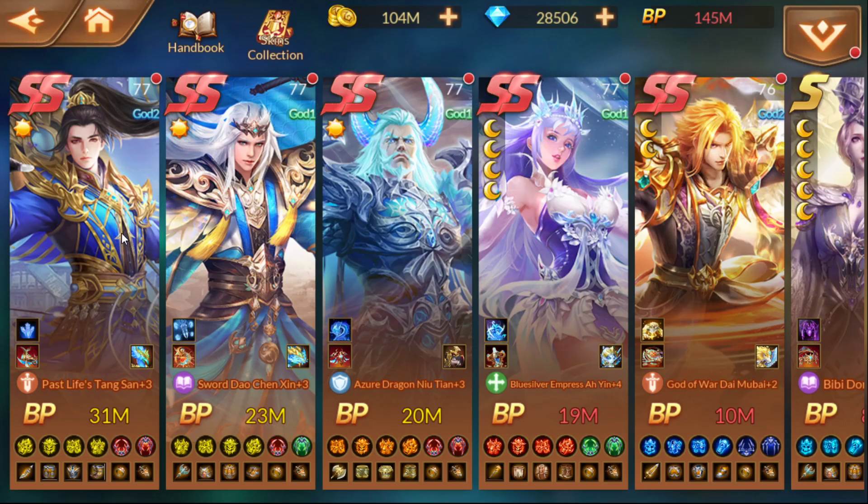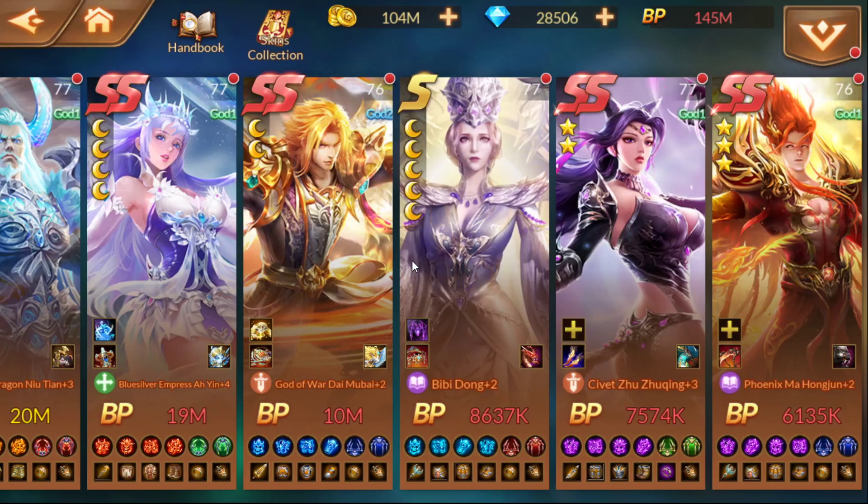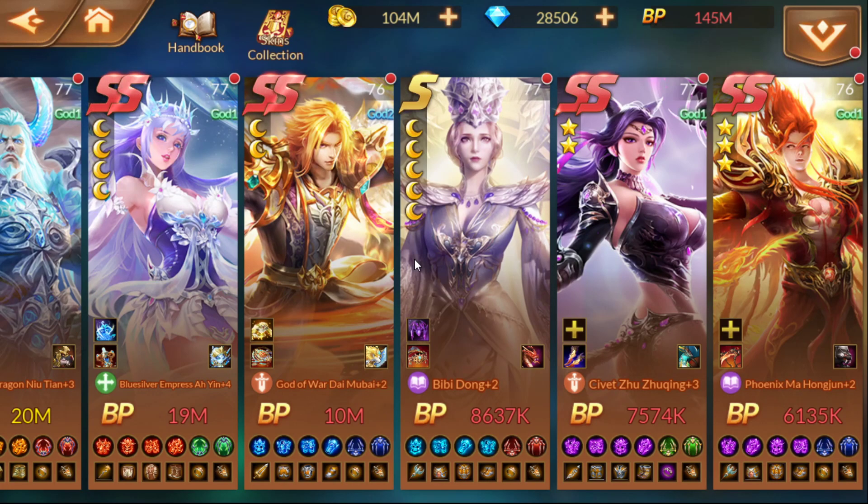For attackers, the sword icon in front indicates an attacker. The AOE symbol also indicates crowd control. The shield icon is defense/tank, and the support icon in this case is healer. There aren't really any dedicated debuffers in the game yet — even Aiyan, who is a healer, also attacks. Characters do supply healing and certain buffs, but none are focused entirely on debuffing.